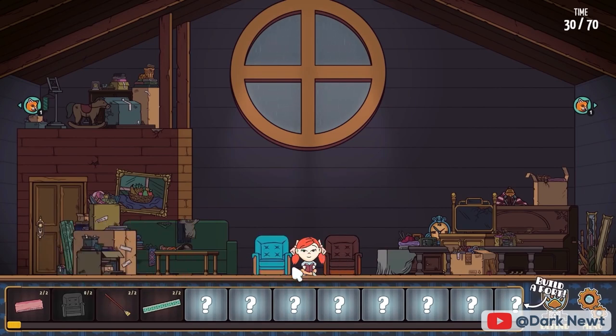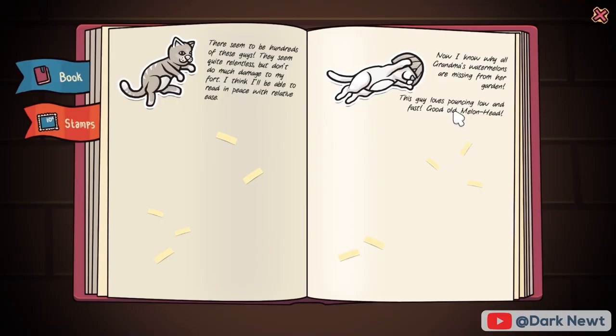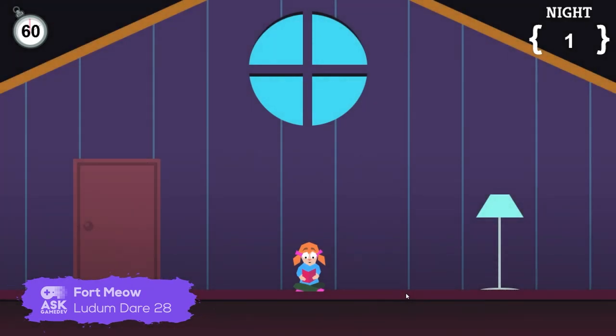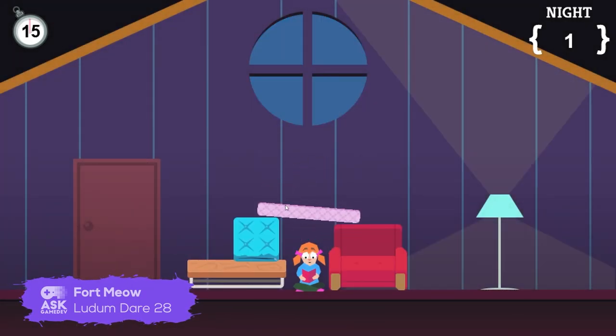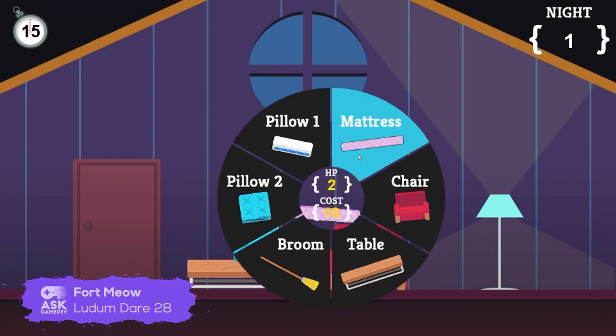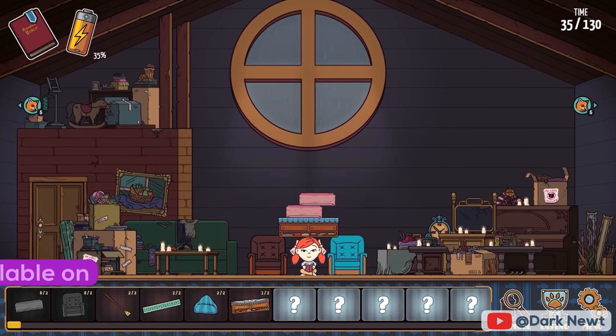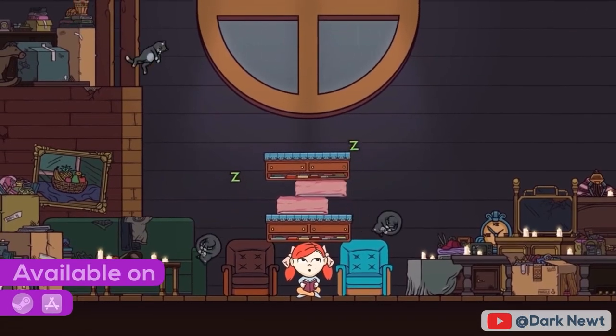Help Nia withstand the onslaught of cats with your cleverly constructed fort and unlock new pages from the journal. Like our previous title on the list, Fort Meow was also created for a game jam as a submission for Ludum Dare 28. A year and a half later, the title saw full release. Fort Meow is available on Steam and the App Store.